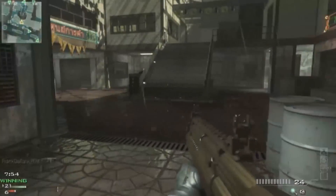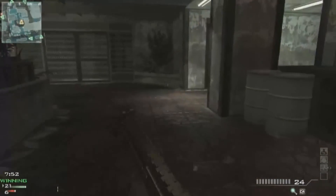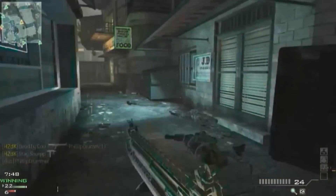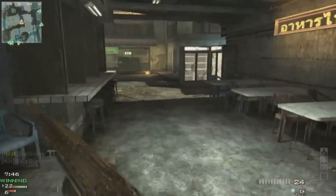Yo what up guys, this is a KSG MOAB I got in about 4 minutes on Bootleg. My perk setup is Sleight of Hand, Quick Draw, and Steady Aim. My specialist is Hardline, Sitrep, and Assassin, and I'm using Damage and a Grip on the gun.